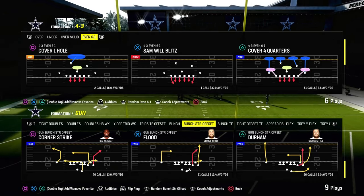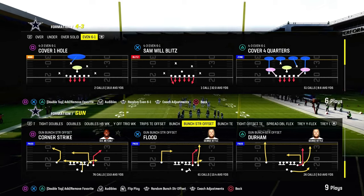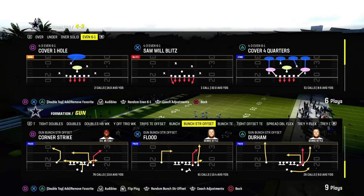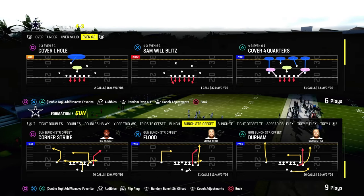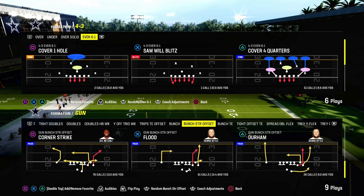Today I'm going to show you the best double Mabel beater in Madden 24, and it comes to us out of the Bunch Strong Offset formation. You can find this play in the Jets playbook — I believe it's the only playbook that has it, maybe the Bears playbook as well. But this play is absolutely incredible for attacking the meta.